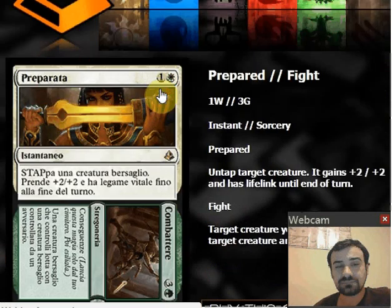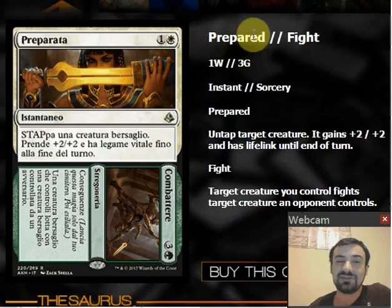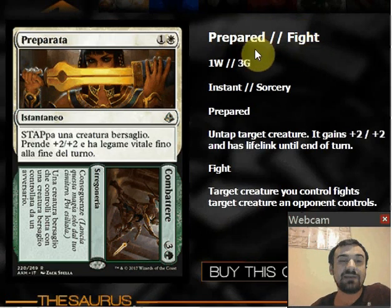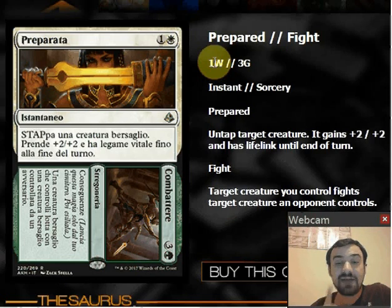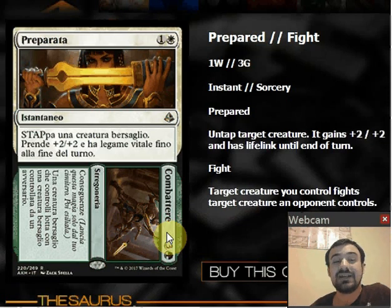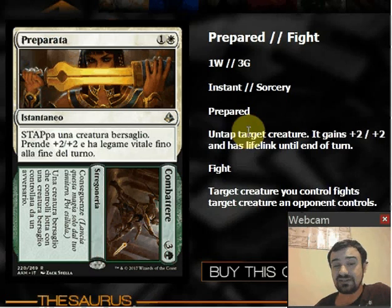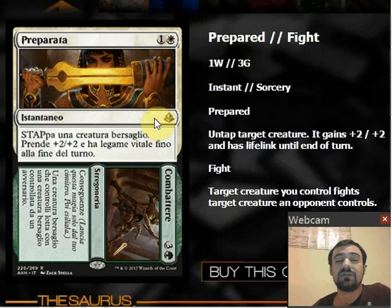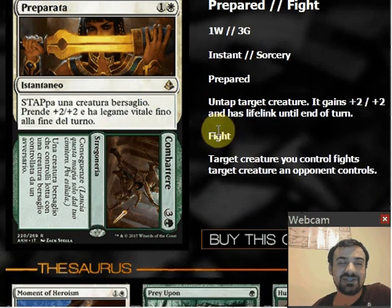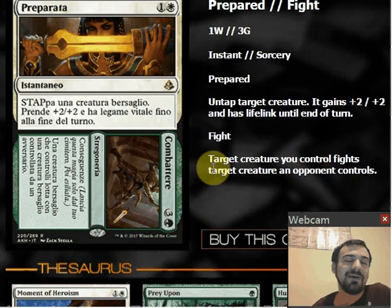We have another Aftermath card: Prepare // Fight. Something interesting about Aftermath cards is that the first mode — the upright mode you cast from your hand — is always an instant, and the Aftermath part cast from the graveyard is always a sorcery. The first half, Prepared, costs one and a white: untap target creature, it gains +2/+2 and lifelink until end of turn. That's a decent combat trick. The fight half is literally fight — target creature you control fights a target creature an opponent controls — a four-mana Prey Upon.